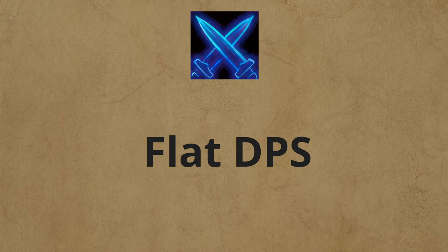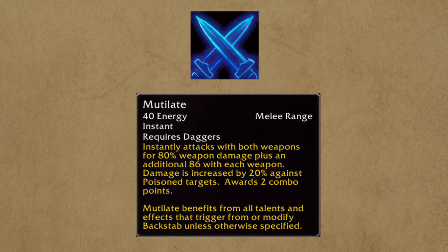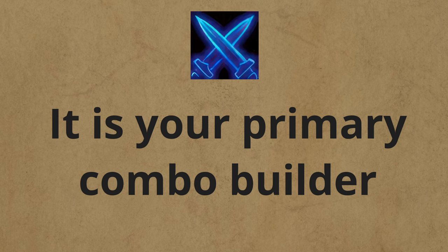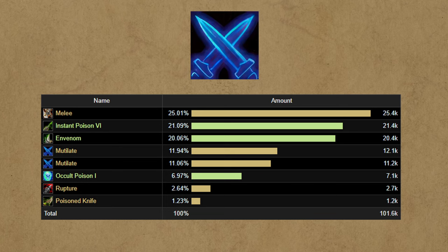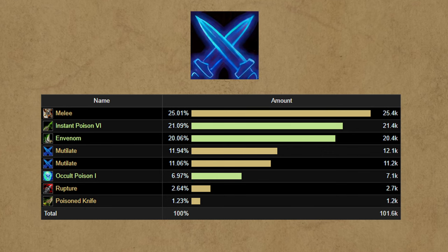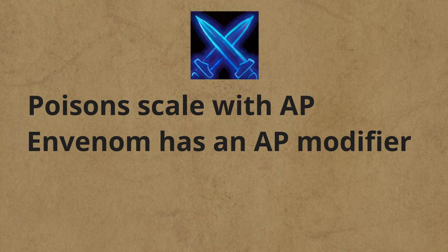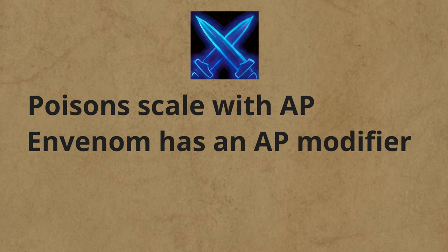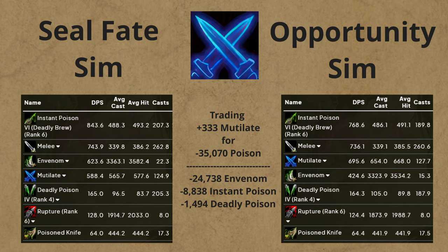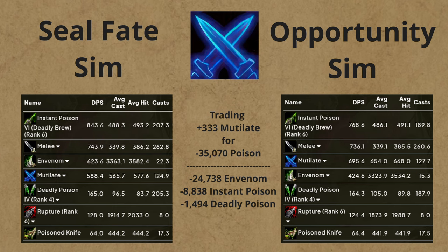The answer is that Mutilate is a flat DPS ability — it does 80% weapon damage plus an additional 86 with each weapon regardless of gear. Increasing Mutilate is beneficial since it is one of your main abilities, however your top damage ability is not Mutilate. Mutilate is usually third or fourth on the overall damage chart; your top damaging ability is usually Instant Poison or Invenom, followed by melee. Because of the Deadly Brew rune, our Instant Poison scales with our attack power. And when we use Invenom, which increases the frequency of applying Instant Poison by 75%, the more we use Invenom, the more chances Instant Poison is applied, and the more scaled damage we do.